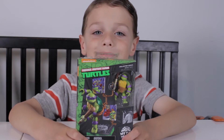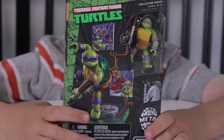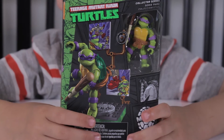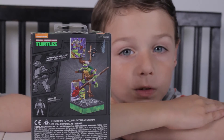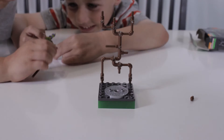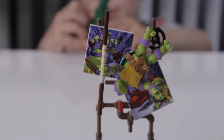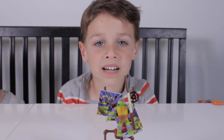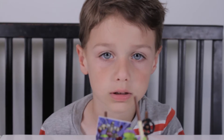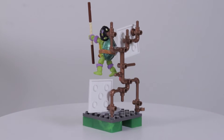First off is Donatello. He has a real metal shell. This is for ages 10 and up. He has 37 pieces. Now take a look at the back of the box — he has supreme articulation. Here is Donatello put together. Here's a closer look — he's the purple turtle, and he comes with a bow.